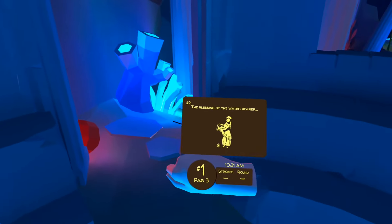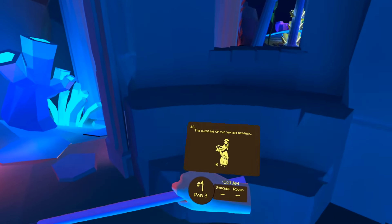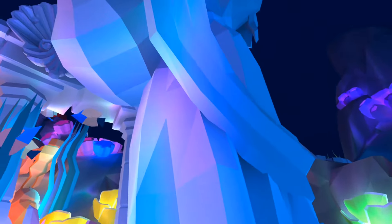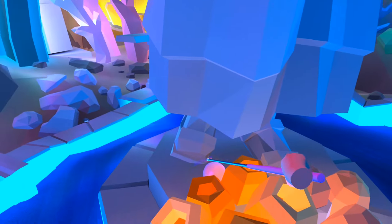The blessing of the water bearer — and we have a picture clue. This is one of the many statues dotted around the course. This one can be found on hole number nine. If we teleport in front of the statue, we see she is holding the water urn, and down at her feet, as per the picture, is the next pearl.